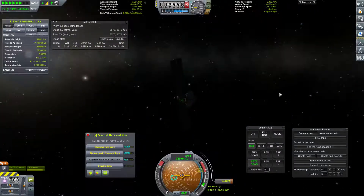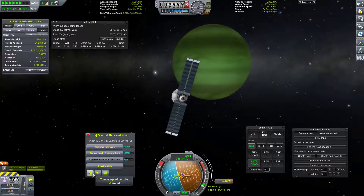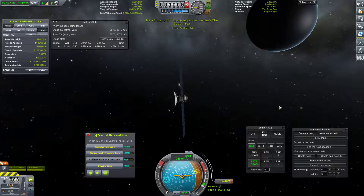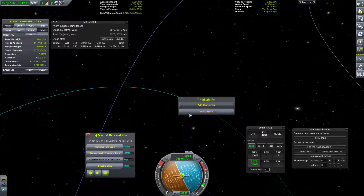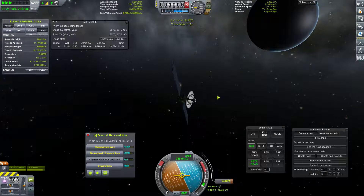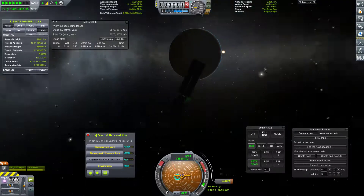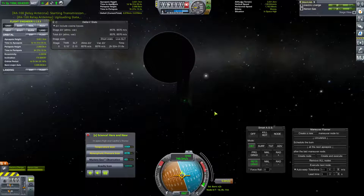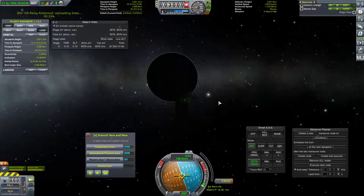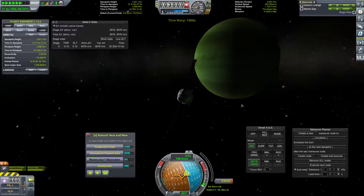This is Jool here; the body we are orbiting is of course Lathe. We're over the Sagan Sea — we'll do a gravity scan. We have plenty of electric charge. We are currently occluded by the planet, which is unfortunate, but we did successfully upload our gravity scan. Fantastic. Back over the Sagan Sea again, that's fine. Peaks — we'll get a gravity scan there. Luckily this thing has a lot of bandwidth so we can upload data very quickly.